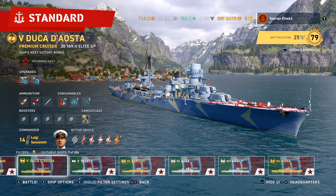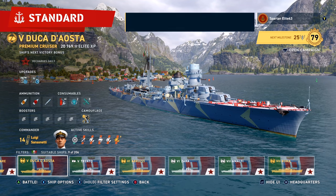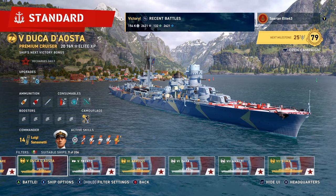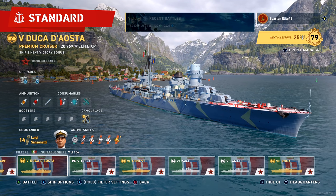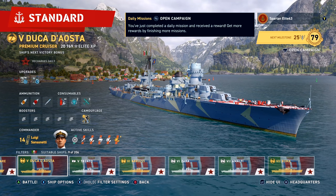Hello everybody and welcome back to World of Warships Legends. My name is SpartanElite43 and tonight we are taking our very first look at the tier 5 Italian premium light cruiser that just was released — the Duca d'Aosta.